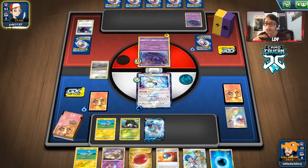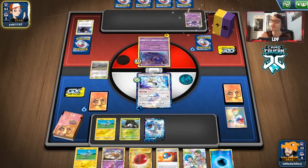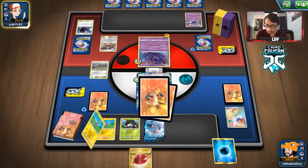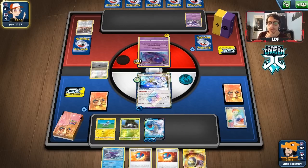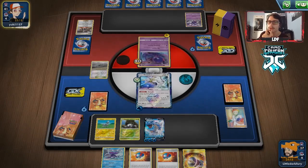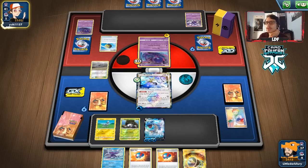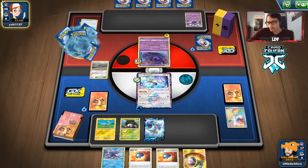Our hand isn't great unless Great Ball can find Blitzel or Zeraora. I should have attached the Air Balloon to Arceus — that was a misplay. But we do have a Great Catcher, which is a good hand. We can get Dedenne or Zeraora, and maybe do an early Great Catcher on the Reshiram. Hopefully they get something going — I don't want to just run them over. They play a Quick Ball and get a Reshiram down.